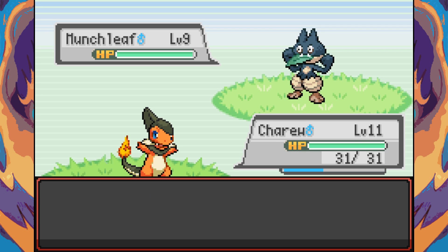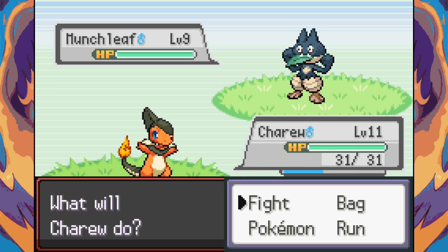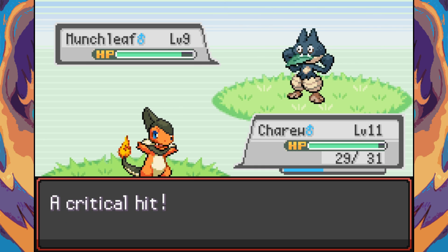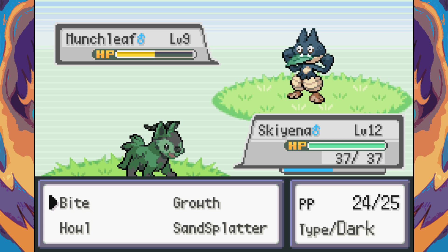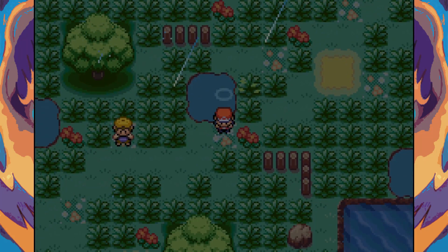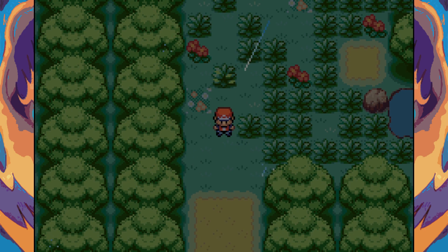There's a fusion that looks like Munchlax that hit the gym — really cool, I kind of want it, but I already have a grass type. We try fighting it but we're doing almost nothing damage-wise. This is really bad — going to heal up and come back. It's got the Run Away ability so we escape. Going to go heal up and come back to Celadon Grove.